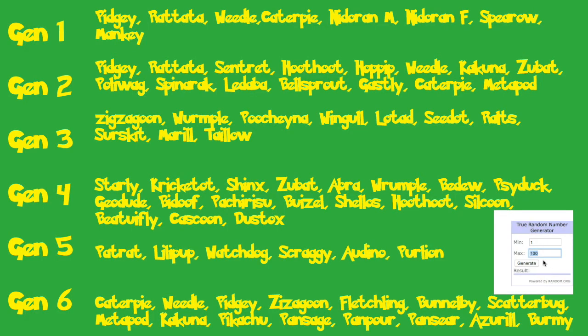We're going to do Gen 1 first. In Gen 1 there are 8 possible Pokemon, so maximum is 8. And we get number 6, which is the Nidoran female. Let's go on to Generation 2, where there are 15 possible Pokemon. We get number 9 — that's a Poliwag. That's interesting, because I can go Poliwrath or Politoed. Not bad.